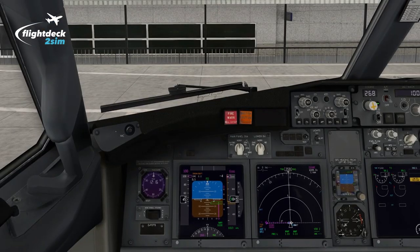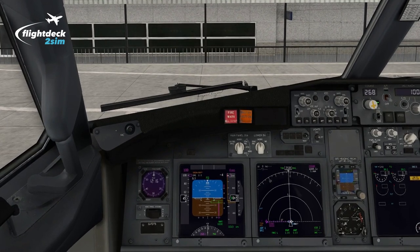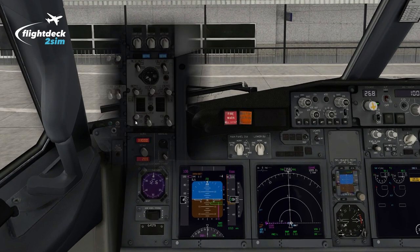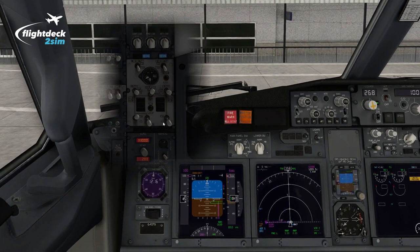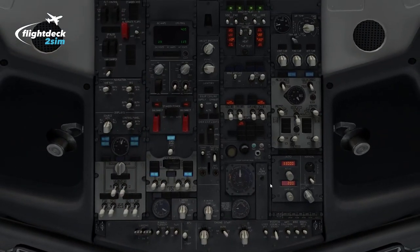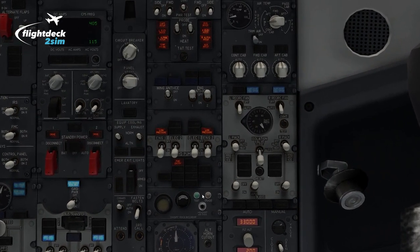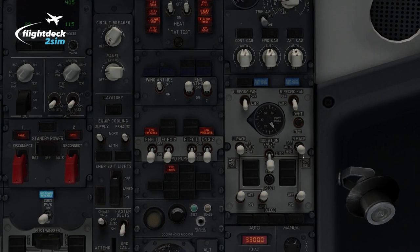Here we are in the Zebo mod. You might be asking: why on earth would we ever depart with the engine bleeds disconnected? Well, it's all to do with performance. With the engine bleeds off, there's no demand from the packs, and the engines can produce more thrust, allowing us to lift more weight. If we have a look at the air conditioning and pressurisation panel with the bleeds currently disconnected, you can see how archaic in design it is — you must really carefully configure this panel accordingly.